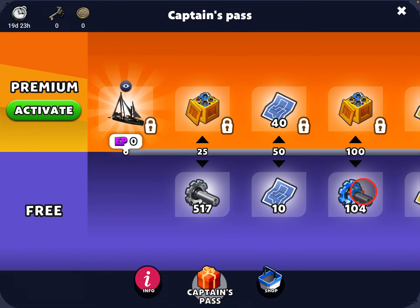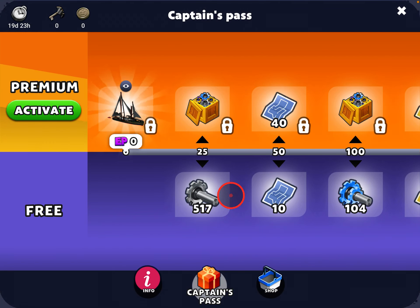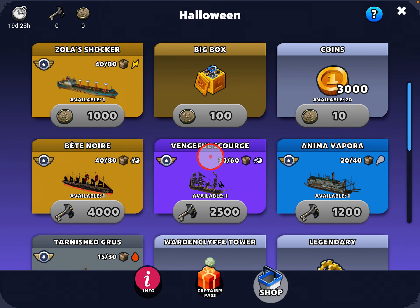The event has a reward track which at the bottom — as you collect EPs, event points — you get the stuff at the bottom, and most of them you can watch an ad to double what you get. There's also a premium pass: if you pay the $20 Canadian, you get a chip and a bunch of parts and you basically get everything on the top as well as the stuff on the bottom doubled for free. So while doing jobs you collect these bone keys and also these event coins. The event coins are used for the top three rewards, so if you collect enough event coins — which you only get from winning competitions — you can get a ship, a big box, or coins, which is more likely for me.